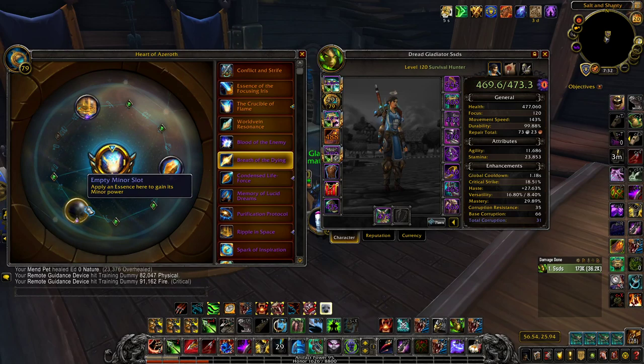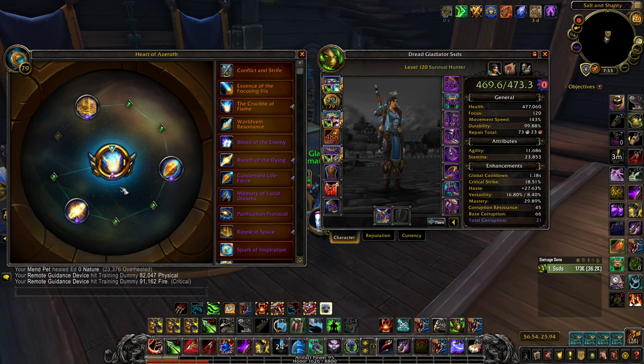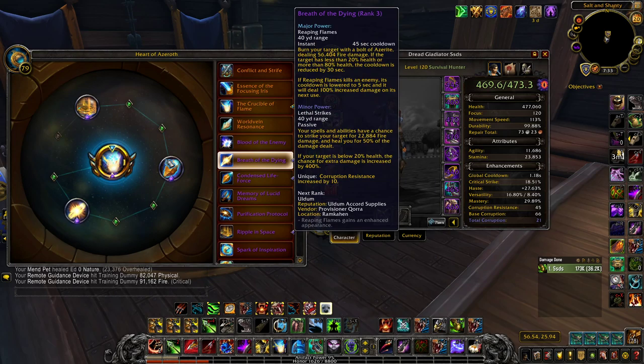In 2v2, I swap things up a bit — I'll go Crucible of Flame major and Breath of the Dying minor. In 2s as a hunter, I typically don't have people above 80% health a lot of the time because I'm doing enough rot damage, so I won't get much value from reducing the cooldown on Breath of the Dying. The one exception is against Destro Warlock Holy Priest, where my goal is to whittle them down from behind pillars until deep dampening, so I take Reaping Flame to apply extra damage while they're above 80% health, forcing the priest to use more mana.